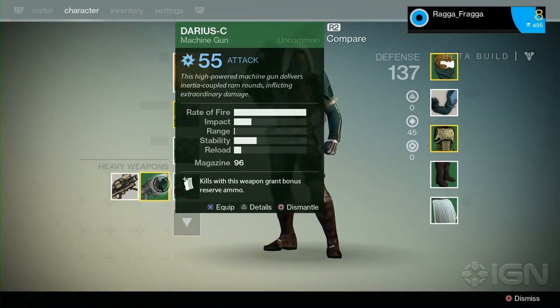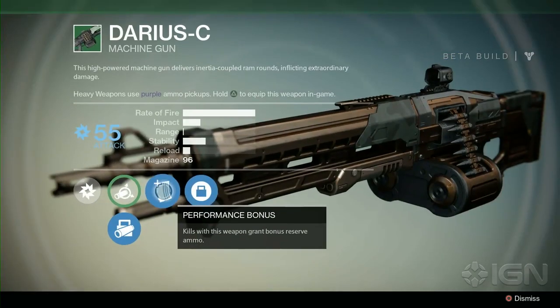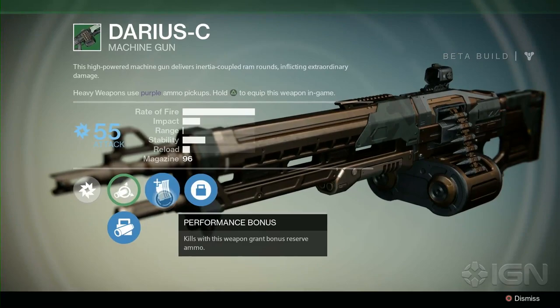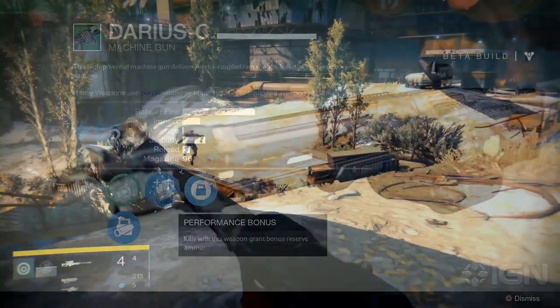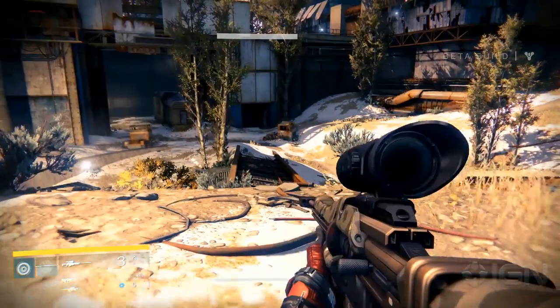To counter the rarity of finding ammo, try finding uncommon or rare heavy weapons with some useful item abilities you can unlock. Some weapons increase your chance for finding ammo in the field, while others will replenish your ammo for successful kills. You can even find some weapons that won't empty your magazine if you miss a shot, which is perfect for rocket launchers.